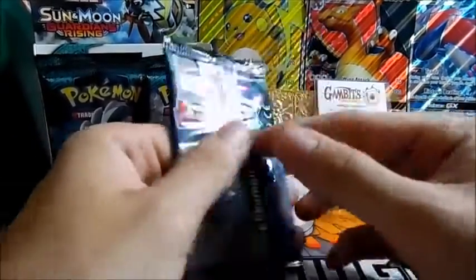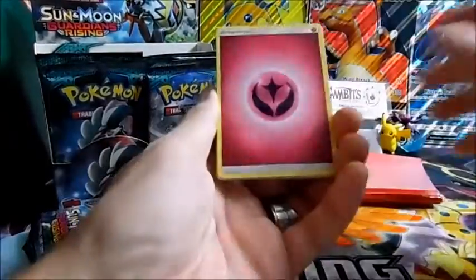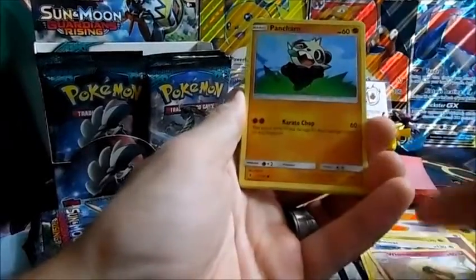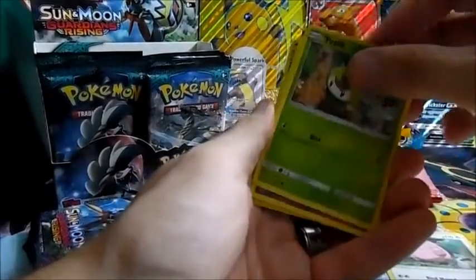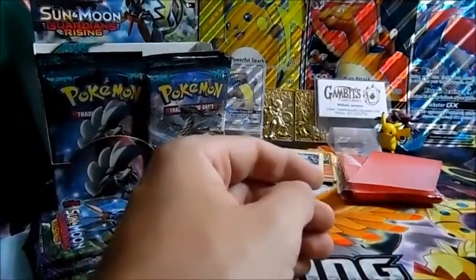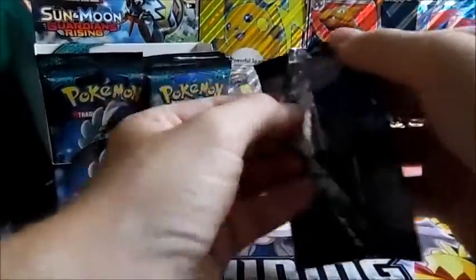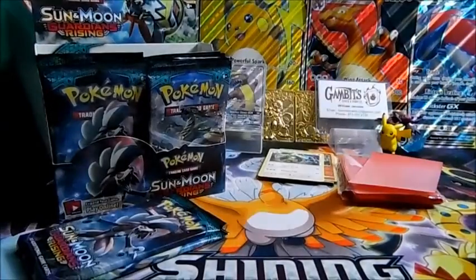Just so you guys know, my son is playing with his toy in the background — noisy but that is okay. Pack one: we got a fairy energy, Slowpoke, Whimsicott, Pancham, Luvdisc, Vulpix, Chansey, Petilil, Trubbish, Lampent, a reverse holo, and a Rayquaza. Alright you guys! Let's get into the next pack — it is a Tapu Koko pack. Wish me luck!